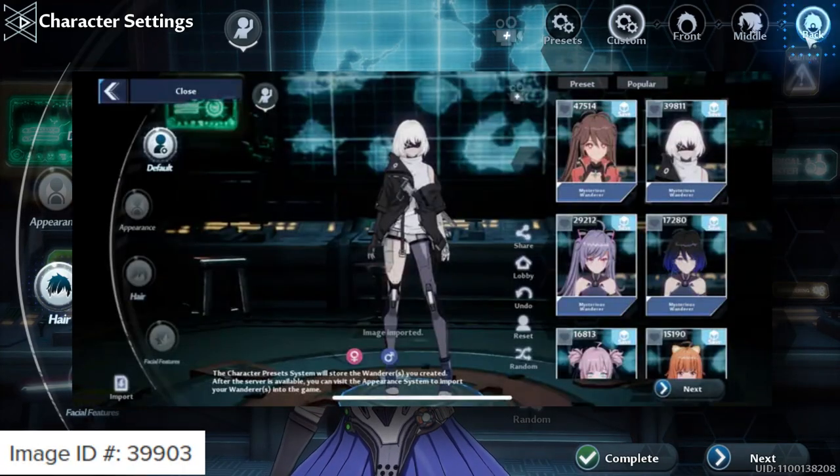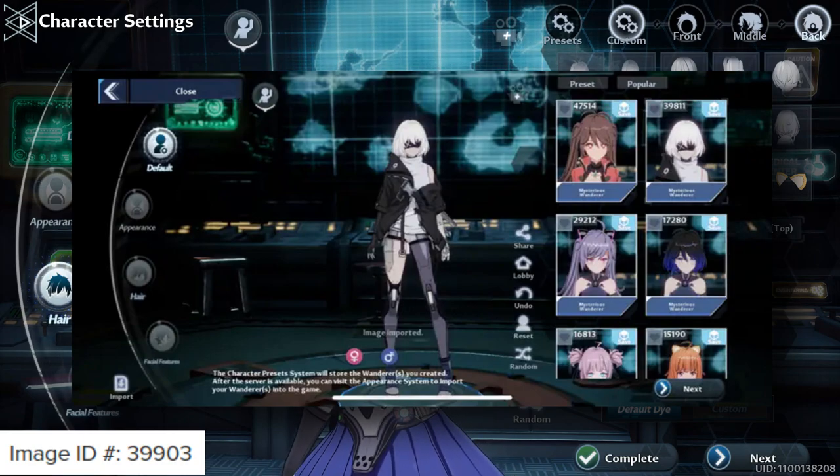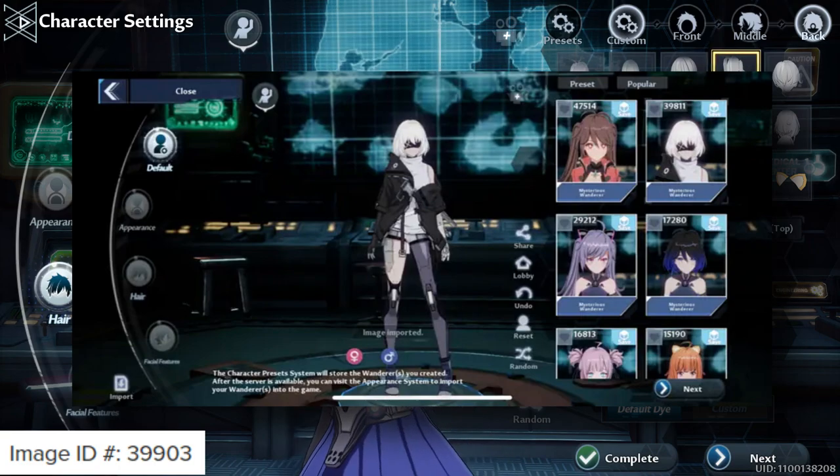Coming in at number six is 2B from NieR: Automata. We had a feeling NieR: Automata would make an appearance, given the heavy elements of futuristic gameplay — from jetpacks to robots, it makes sense. She's sporting her signature bandana over her eye and is currently the second most popular character preset available in the preset market.